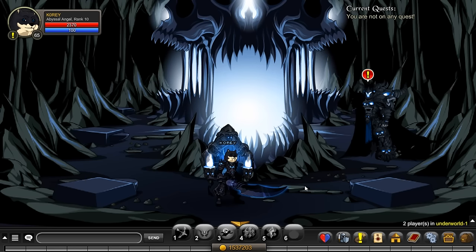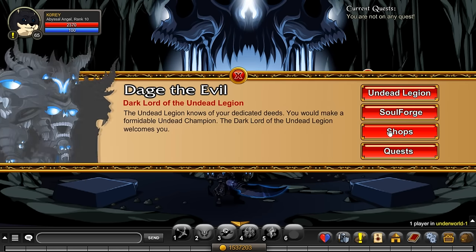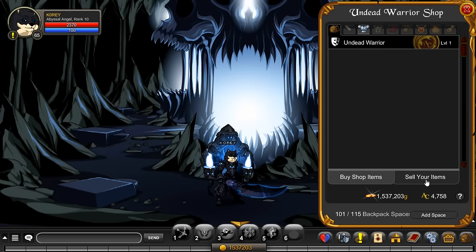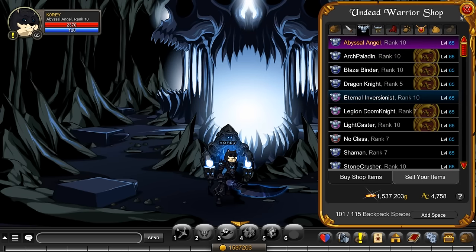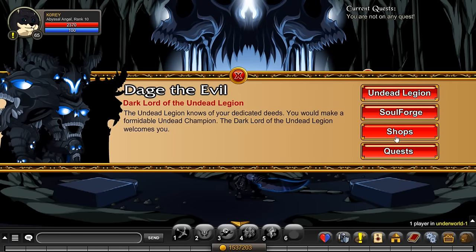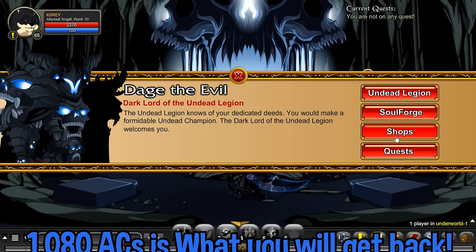You want to get this quest line done within 24 hours of purchasing the armor, because if you do, you can sell the armor back - you don't need it anymore, and it's not a very good looking armor in my opinion. Go to shops, go to the armor shop, click sell, and then sell the armor back from your inventory.